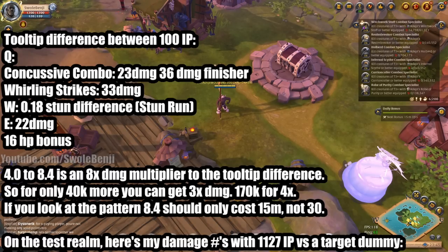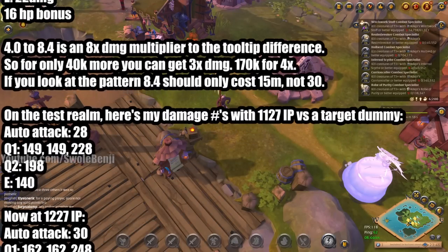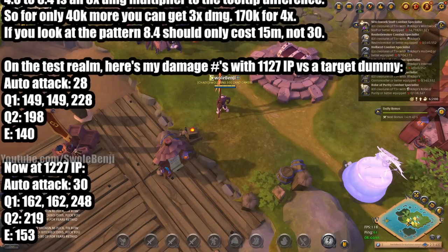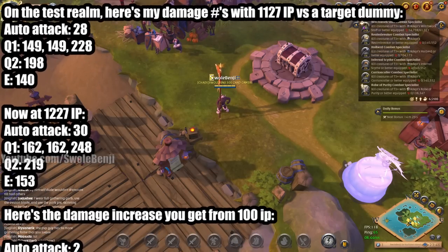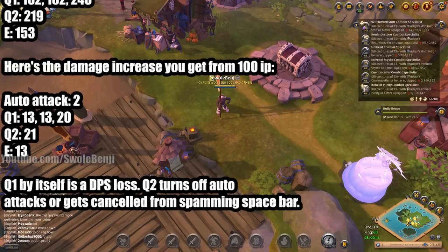On the test realm, here are the damage numbers with 1,127 IP versus a target dummy. Auto attacks for 28. Q1: 149, 149, 228. Q2: 198. E is 140 damage. Comparing at 1,227 item power: auto attacks rose by 2 to 30, Q1 now deals 162 instead of 149, Q2 dealing 219, and E dealing 153. So the damage increase from 100 item power is: 2 additional auto attack damage, 13/13/20 additional damage on Q1, 21 damage on Q2, and 13 damage on E.